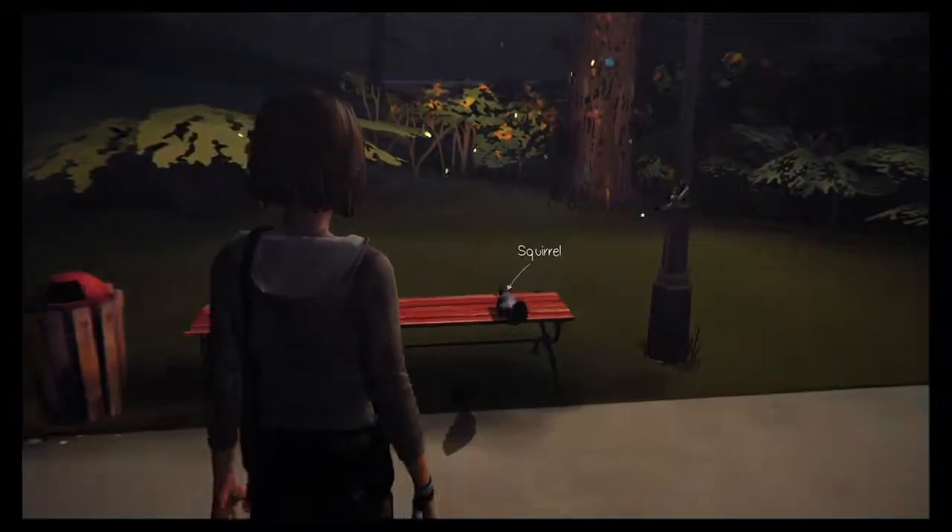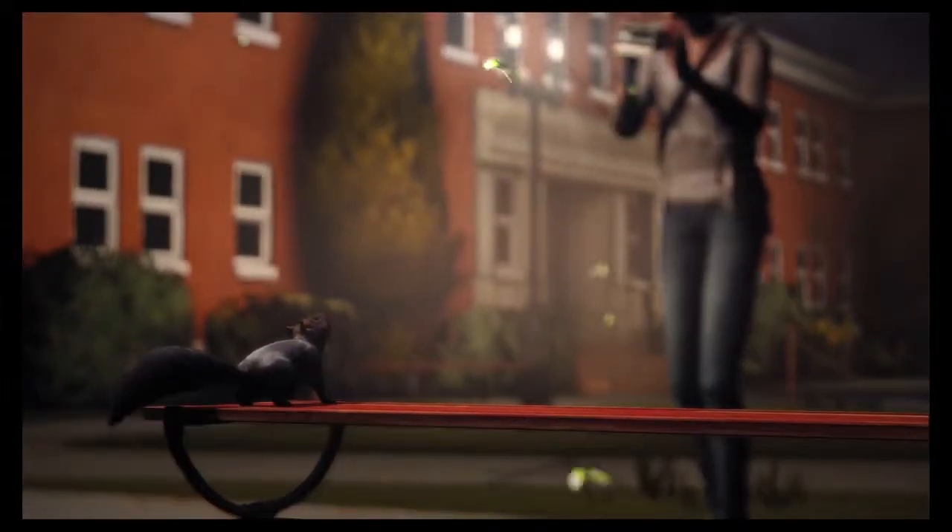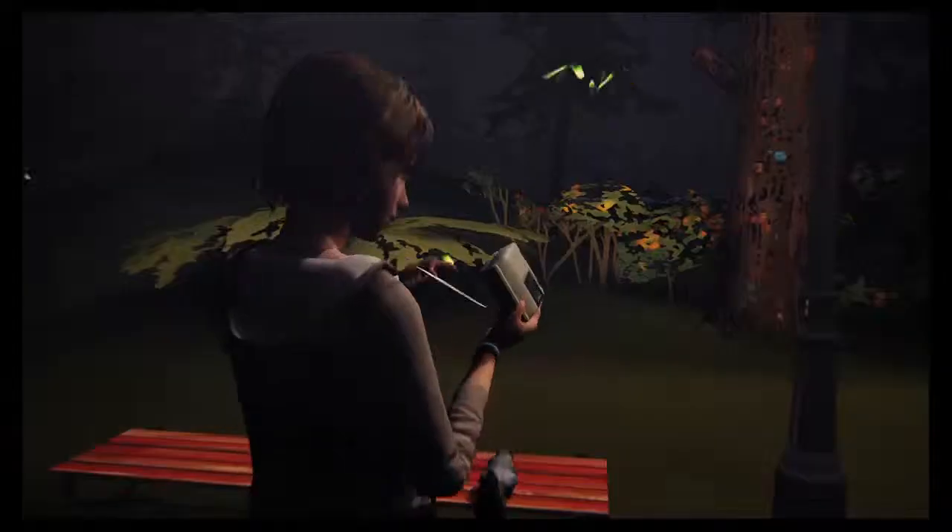As soon as you leave the dormitory area, you're going to go to the squirrel. The squirrel's going to run away. You fast forward real quick and then take a picture of it. Catch it in a moment. There's your picture.